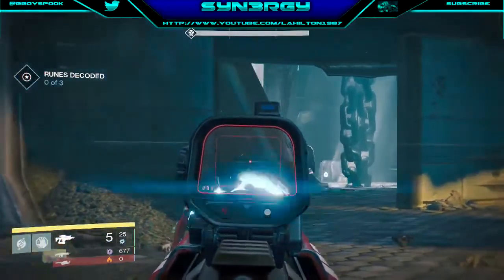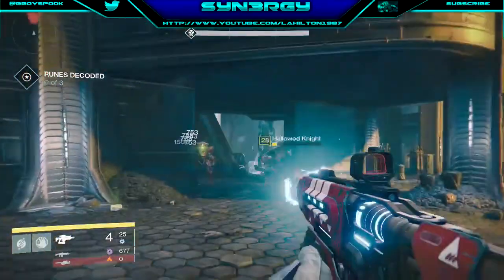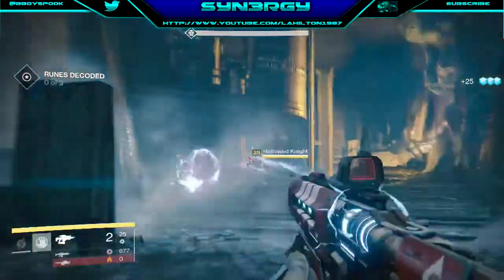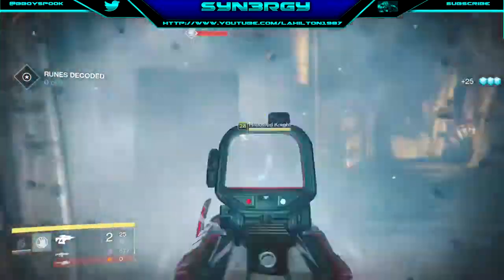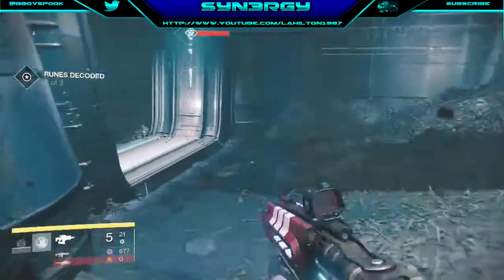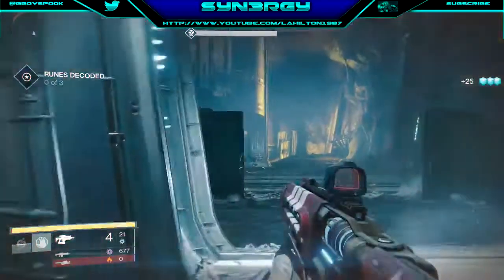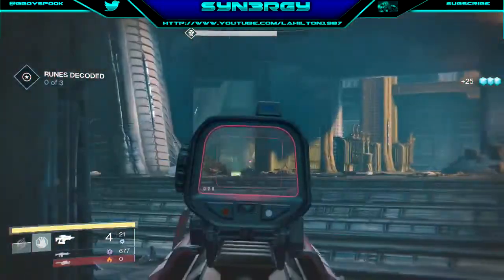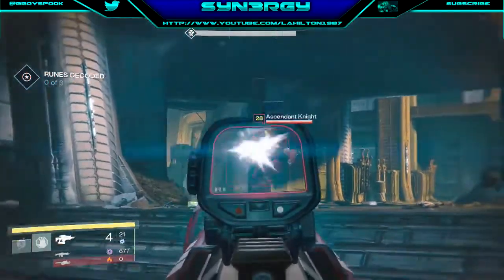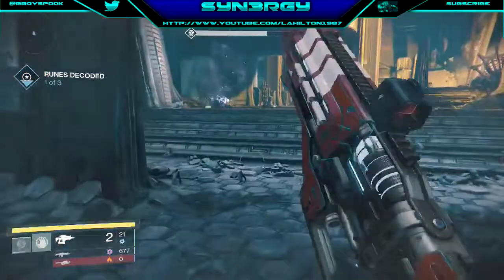I'm switching back to my fusion rifle because we're going to have some knights come at us. You can see a yellow knight there - not really a problem. They're going to start shooting so they will do damage. Just be careful, don't be overly eager to run in there because you will get hit down hard. There was one knight left - actually two, correct me if I'm mistaken.